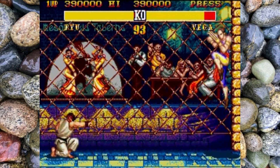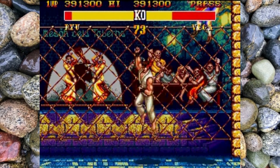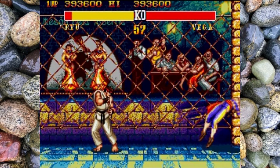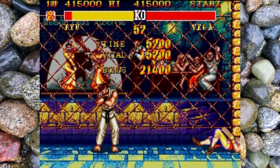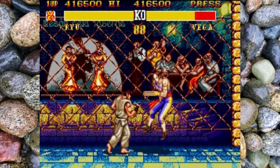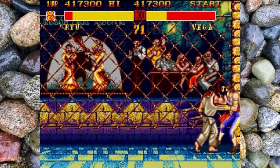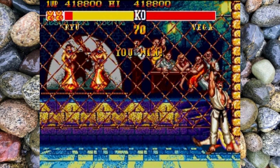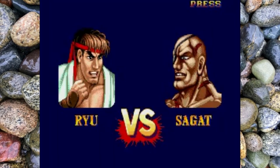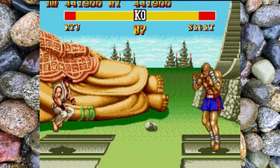Okay, here we are — final stretch. Vega — yeah, Vega offered a real challenge at the beginning, at the very start of the training. The one time he got here after the very first training loop, Vega just destroyed him. But now he does the dragon uppercuts and Vega's no challenge. You guys remember the first time you saw Vega climbing on the chicken wire fence? That's cool — this is a good game. How many people thought Vega was a girl the first time they played?